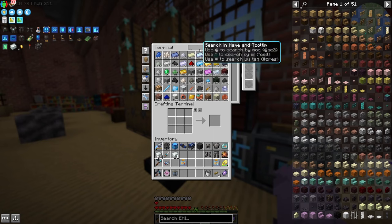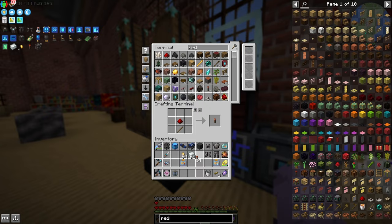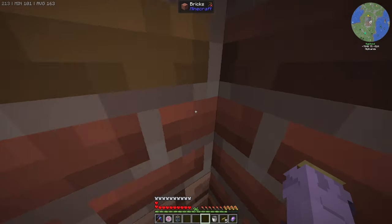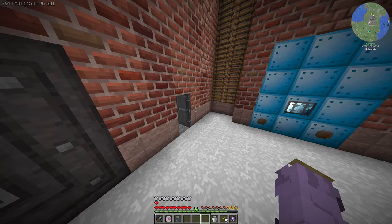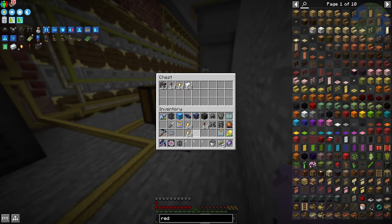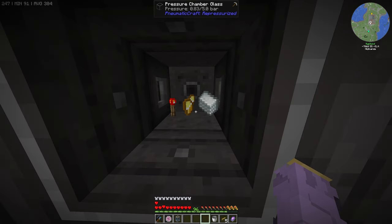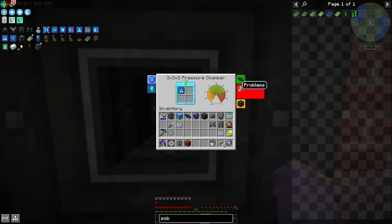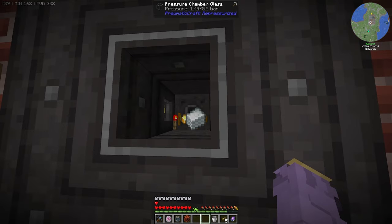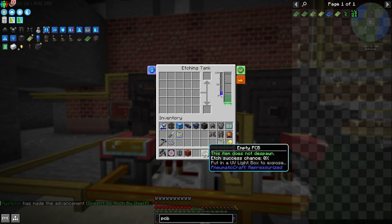Now I need to make some PCBs. I'll grab plastic sheets, gold nuggets — a stack of each — and redstone torches. The recipe is two plastic, three gold nuggets, one redstone torch. I'll make three stacks — can't hurt. All three stacks go into the pressure chamber. Slowly but surely, as we hit pressure, we'll get our PCBs one by one. And bingo — we should see one appear here. Twelve PCBs — perfect. I'll UV-box them.